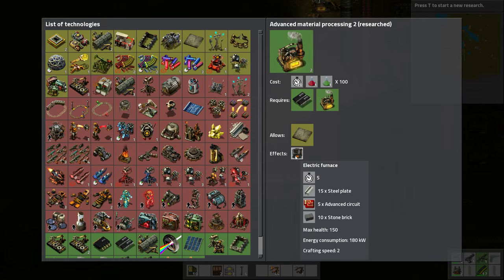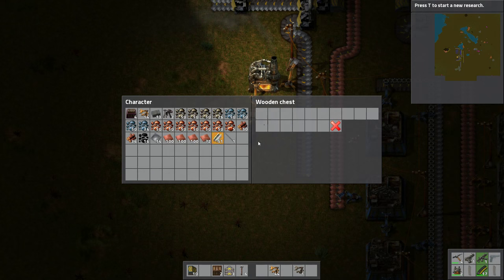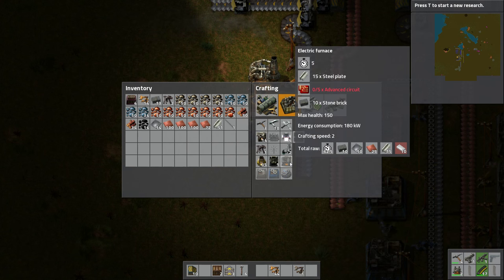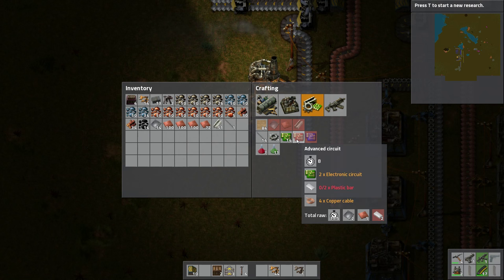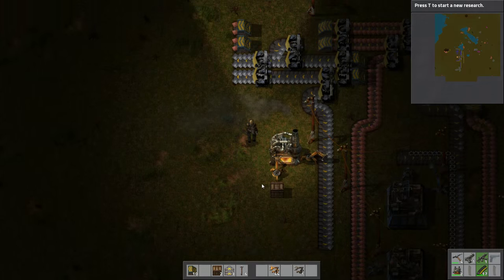I can now make the electric furnace. I've got a whole bunch of steel beams. In order to make these, I'm going to have to get advanced circuits. To make advanced circuits, I'm going to need plastic. And there's the problem — I don't know how to make plastic yet.